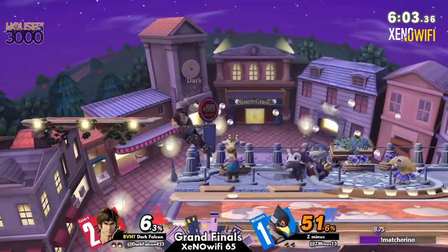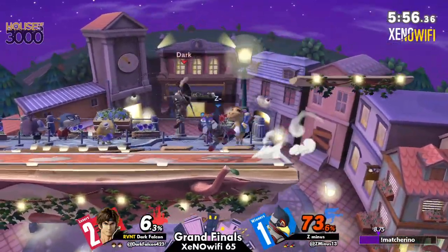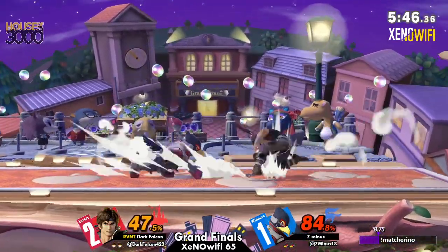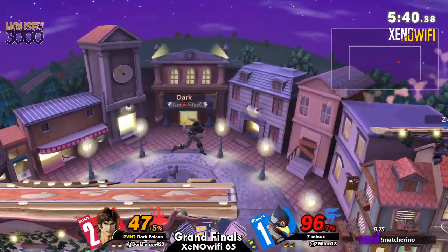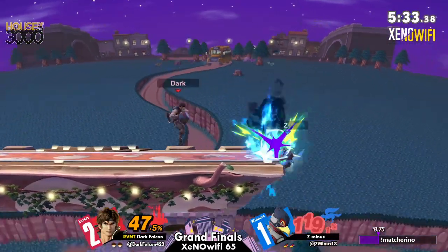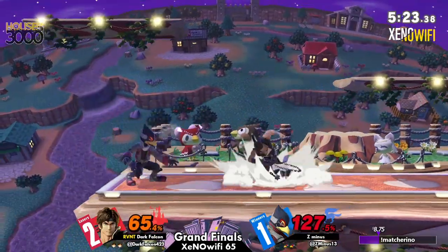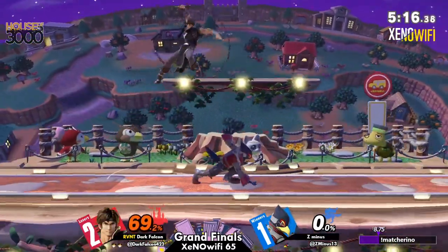They're actually going around the shine that time. Dark Falcon is really in their stride and starting to smell the blood in the water — they realize if they win this, that's a reset, and they have a much better chance of winning the entire tournament. As the tension builds for Dark Falcon, they only get better. That's actually the second time Dark Falcon has jumped out of Z-minus' combos, showing very good awareness — not letting Z-minus get the same thing back.